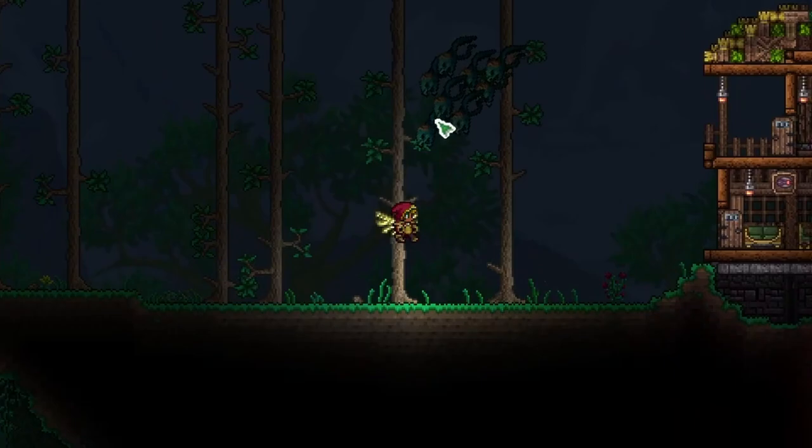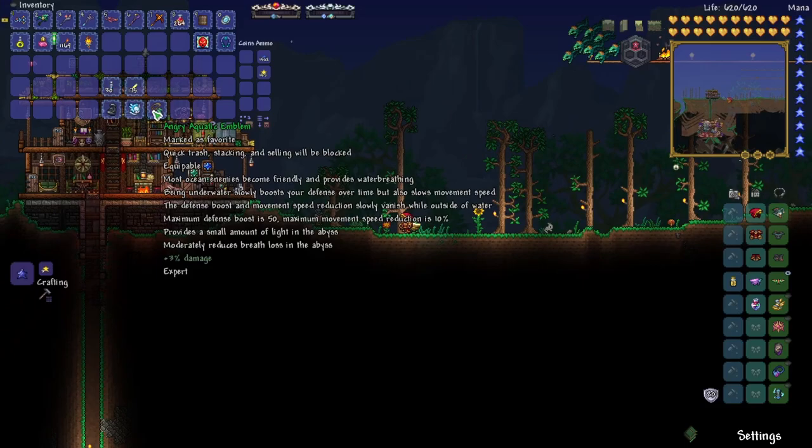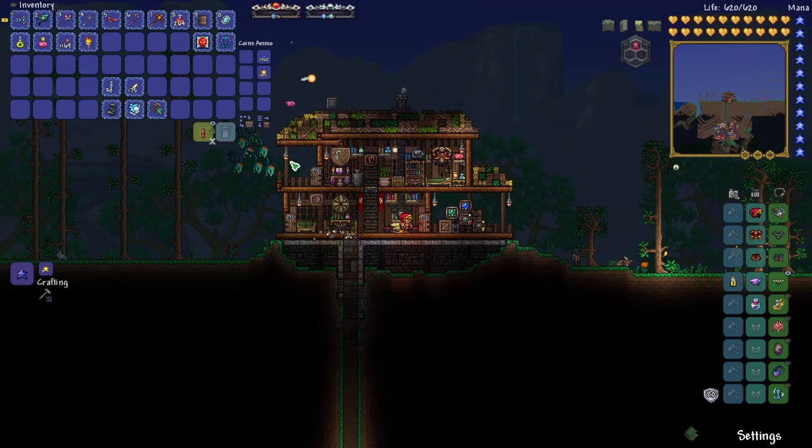Welcome back, this is Rito here with another Terraria Calamity let's play episode. We're playing as Silas the Summoner on Death Mode. Last episode we defeated Golem and Astrum Aureus, and now we have a Picksaw and we've got all of our gear ready to go to the Abyss, so let's head over there and start looting up some scoria.